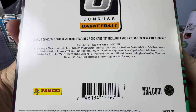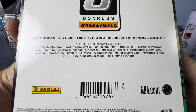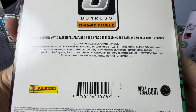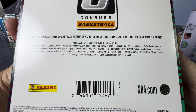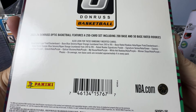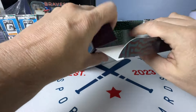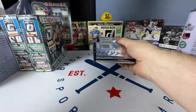We look for the Ultra Rare Phases insert. We can get a few numbered cards — Blue Seismic Hyper Charged, or Hyper Orange to 99, Rated Rookies down to 99 as well. Doesn't look like anything super low numbered. Let's go ahead and open these packs.